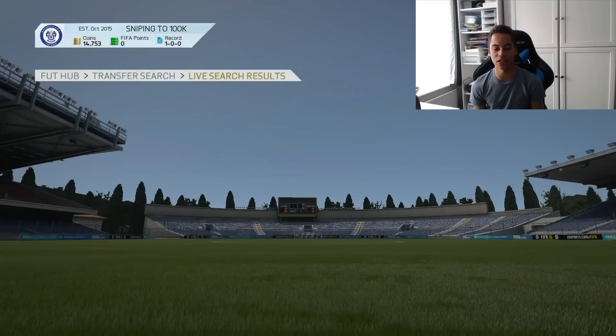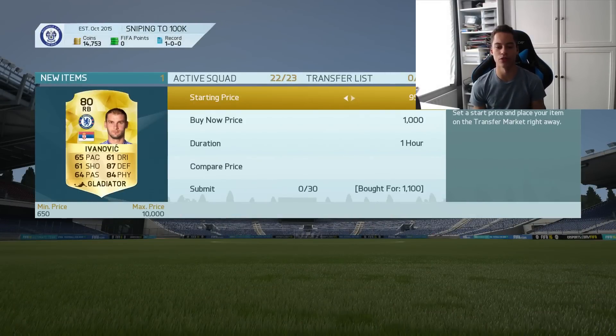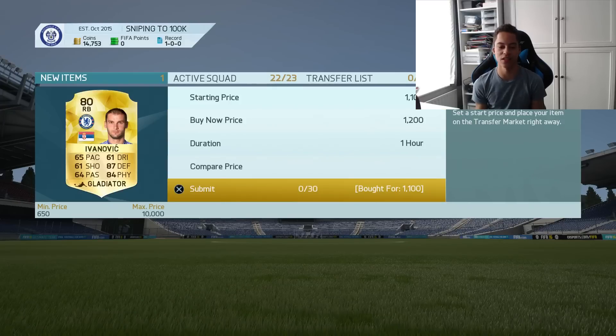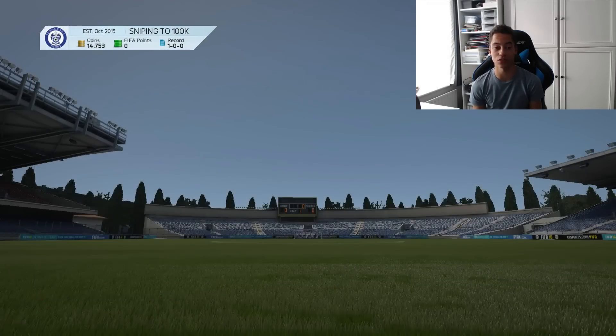Here we go — Ivanovic, there we go, 1.1k. What did we list them for? 1.2k. That's like a 50 coin profit. That was within about 20 seconds of searching.